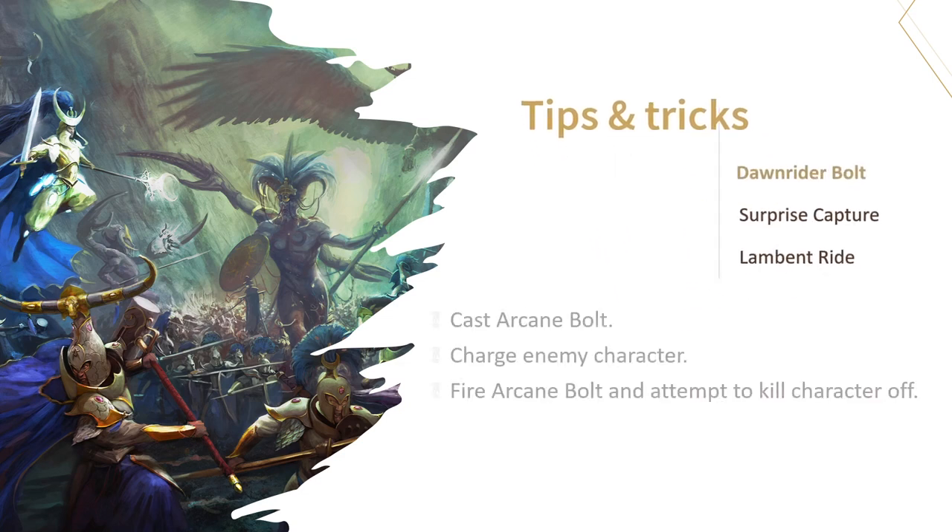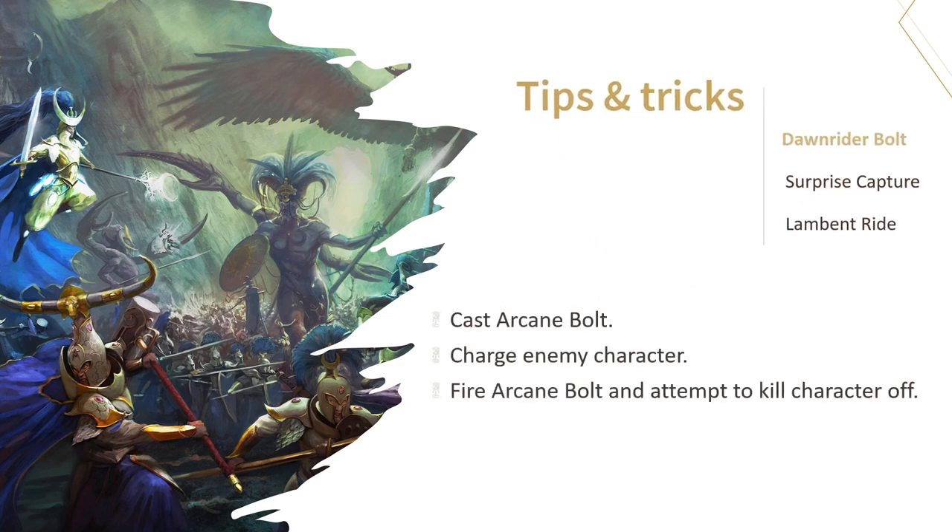The first trick is the Dawnrider Bolt. It's very simple really — Dawnriders can actually be pretty good sniper units. Cast Arcane Bolt with your Steedmaster, charge, fire the Arcane Bolt, and kill the character with your remaining attacks. Statistically this will kill most minor 5-wound characters, but only if they have low armor saves.